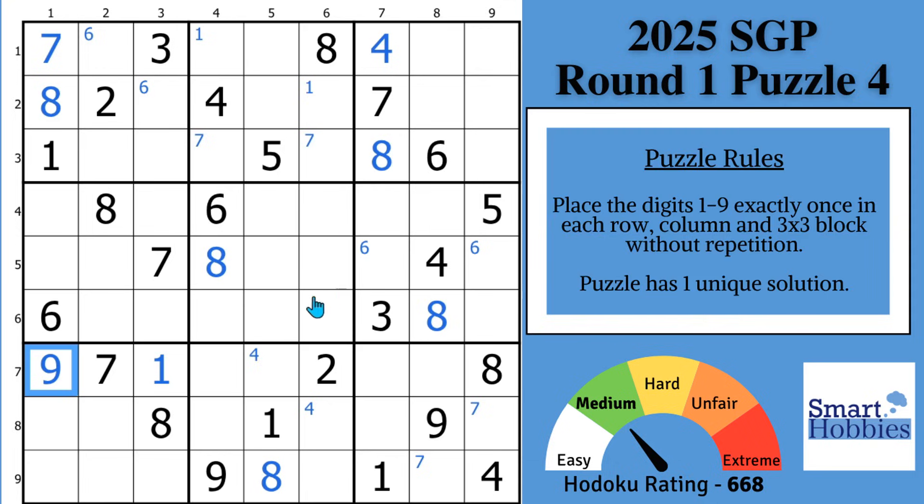I've got a bonus tip for you. We went through the digits 1 through 9. My tip is to go back through those digits when you've made some solves and see if there's any more easy to medium solves. You always want to look for the easiest solves before looking for harder strategies, because harder strategies just take a lot longer to find.